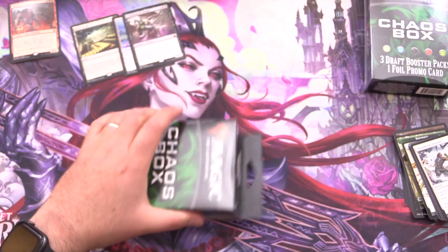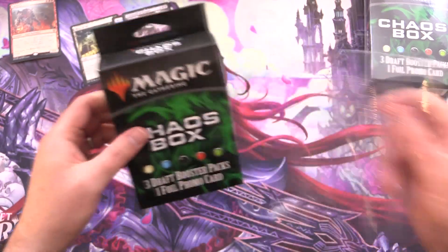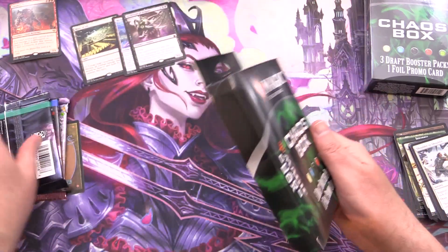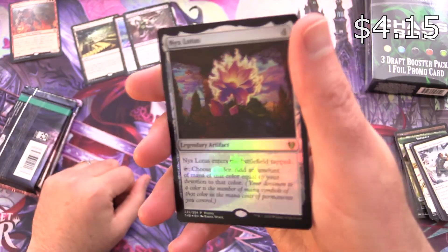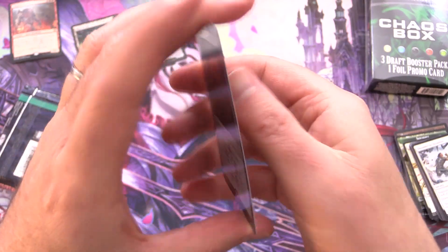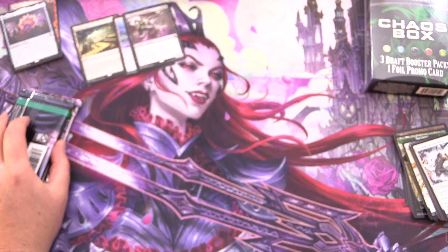Let's see what we can do in box number two. I'm thinking this one will probably have Crimson Vow, Streets of New Capenna, something like that — all the packs they're trying to get rid of. Oh, nice! Nyx Lotus — I will take that. A nice promo card. Looks pretty flat, so that one will probably end up on TCGPlayer. Link in the corner to my TCGPlayer store.